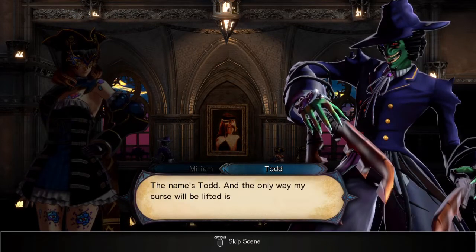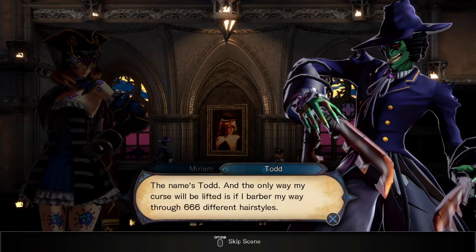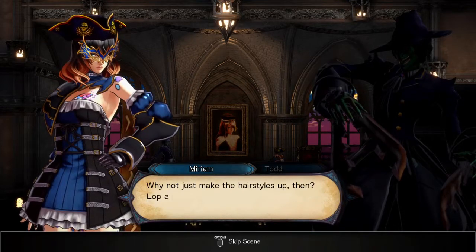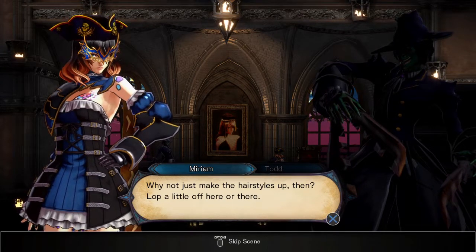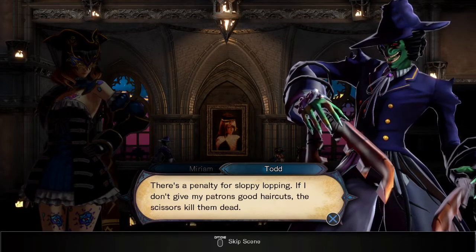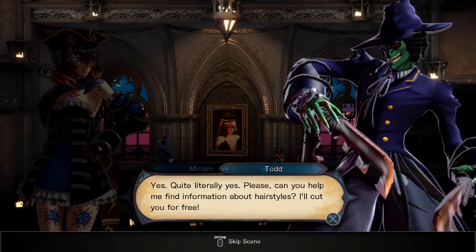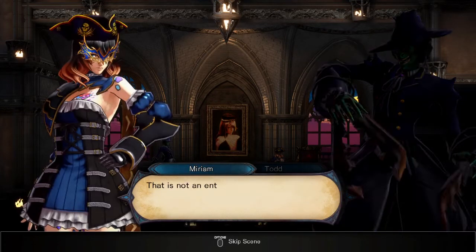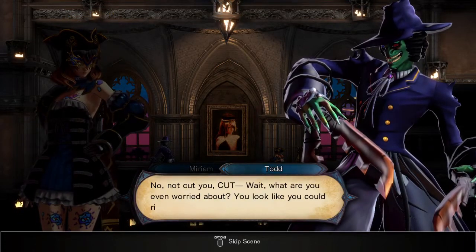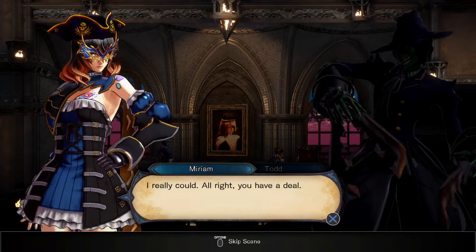The name's Todd. And the only way my curse is lifted is if I barber my way through 666 different hairstyles. Sweeney Todd — the singing serial killer barber. Well, why not just make the hairstyles up then? Lop a little off here or there. There's a penalty for sloppy lopping — if I don't give my patrons good haircuts, the scissors kill them dead. You have the worst curse ever. Yes, quite literally, yes. Please, can you help me find information about hairstyles? I'll cut you for free. That is not an enticing offer — not seeing how I could die. No no no, not cut you — cut it. Wait, what are you even worried about? You look like you could rip me into a hundred pieces. I really could. All right, you have a deal.